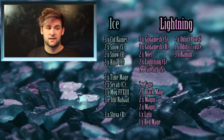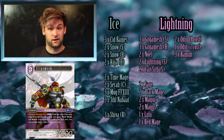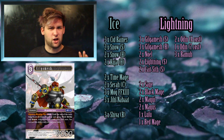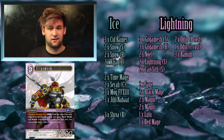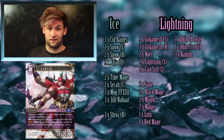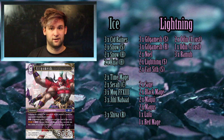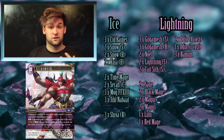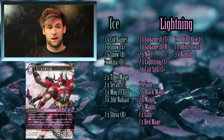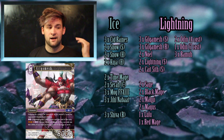Moving on to the lightning cards. As I said, the basis of this deck is Gilgamesh rather than Lightning — there are two versions. The rare copy is an attacker: he gives himself double power, can attack twice, first strike, brave — he just gives himself a lot for what you pay. The starter deck version is also solid: he can't be bounced back to your hand, which counters more cards than you'd think, and he has an S ability that outright breaks a guy. Having the ability to outright break a guy is a very powerful ability.